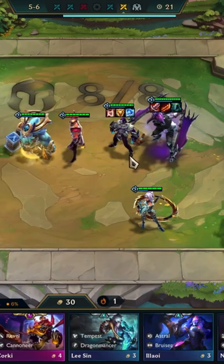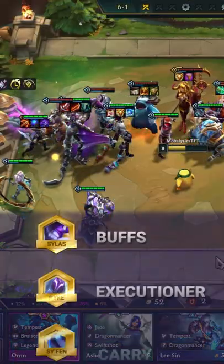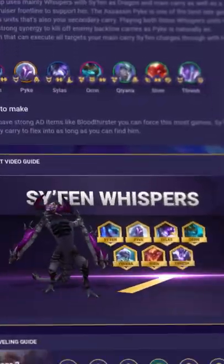As for positioning, always sandwich Syfen between Sylas and Pyke. Sylas will provide buffs while Pyke will execute enemies that Syfen charges into. Make these three face the largest cluster of enemies to maximise their damage.